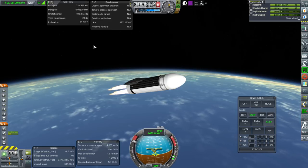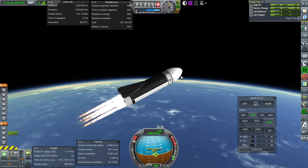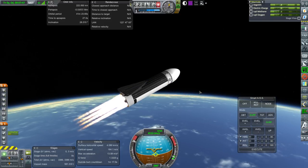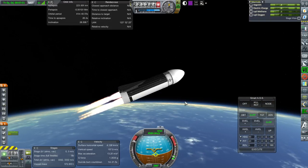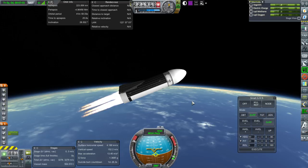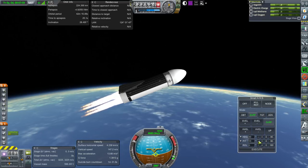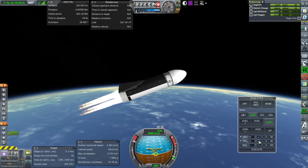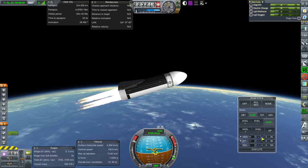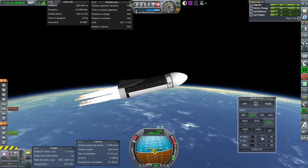We could have launched deeper with the booster, but then we won't have as much horizontal velocity, which means the ship has to impart more horizontal velocity itself. Trying to find the optimal trajectory with the full payload is much harder - even dropping the payload a little bit would make it much easier. I could just let my baseline KOS script try and handle it and see what happens.